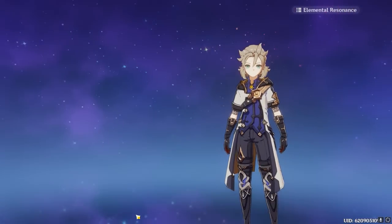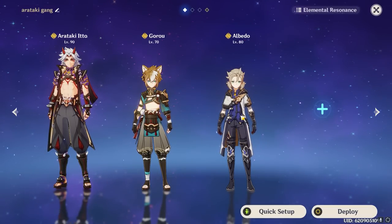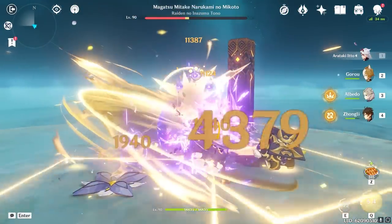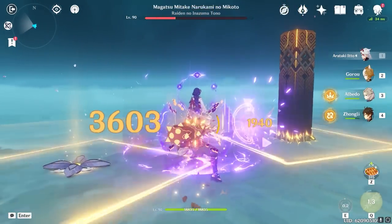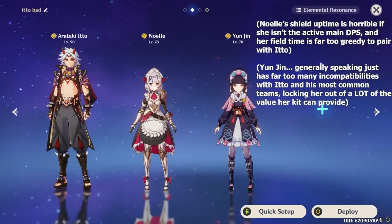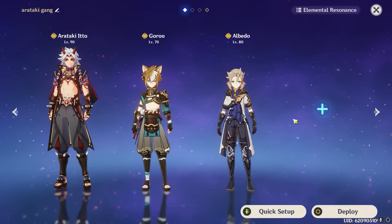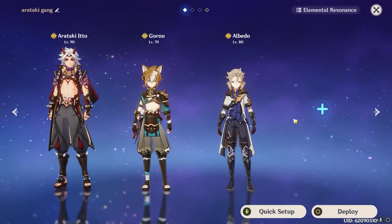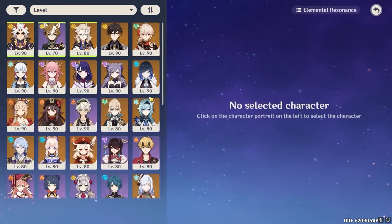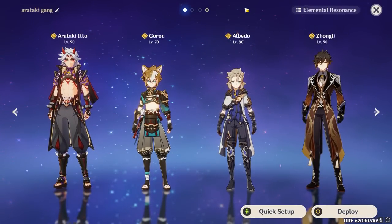For the third Geo character slot, Albedo is by leaps and bounds the best option — he benefits fully from Gorou's kit and provides high off-field Geo damage and consistent particle generation. You can also substitute Geo Traveler for similar off-field damage and particles, or Zhongli for a completely different role as a shielder and utility unit. Note that neither Noelle nor Yun Jin are compatible with Itto — either because of their own on-field needs or generally incompatible kits. For the fourth character slot, you can commit to full mono Geo, with Zhongli being the best pick for reliable shielding and decent resistance shred.